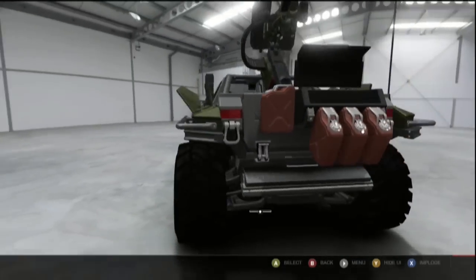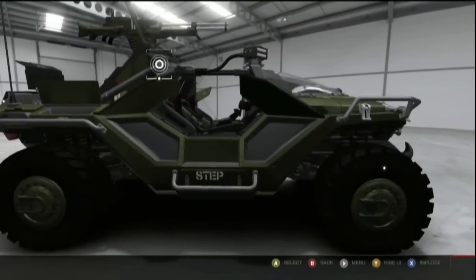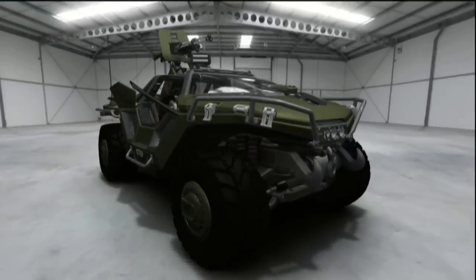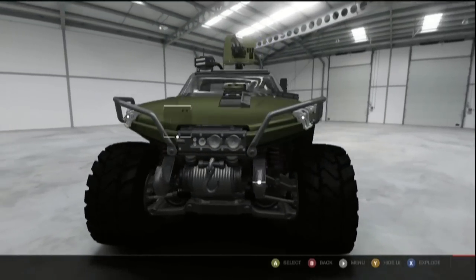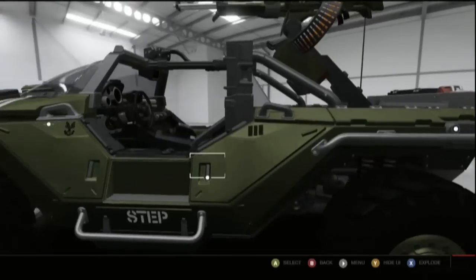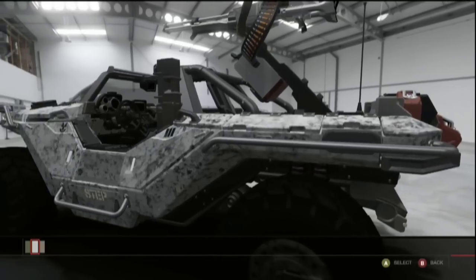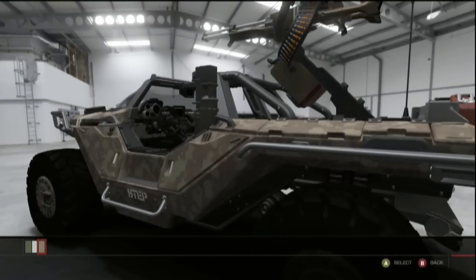And right here you see the explode — what it does is open compartments all over the Warthog. So it's just a little Easter egg you can look at in Auto Vista. Can't actually drive it unfortunately. Although they do show three different paint jobs: the standard green, the Arctic, and desert camo.